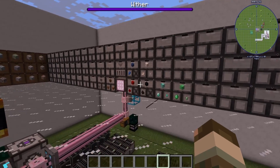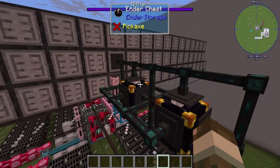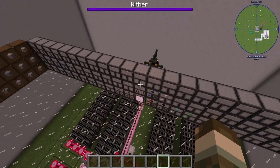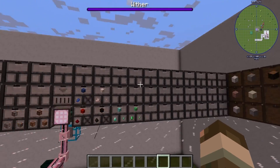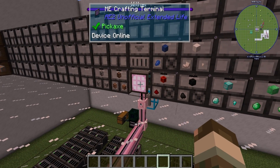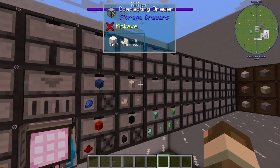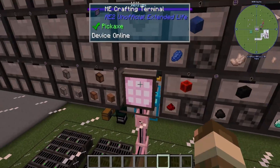Issue number two is if you hook it up one way, directly from wherever it's coming from to the drawer controllers, it will go into the drawers then into the ME system properly — which fixes issue one — but this poses issue two. Issue two is if you craft from this interface and you pull something out of a drawer, just like issue one, it will only go into the ME system when you place it back in.